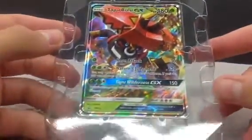Let's look at this promo. This promo is cool. I'll get it out later. There's the co-card.